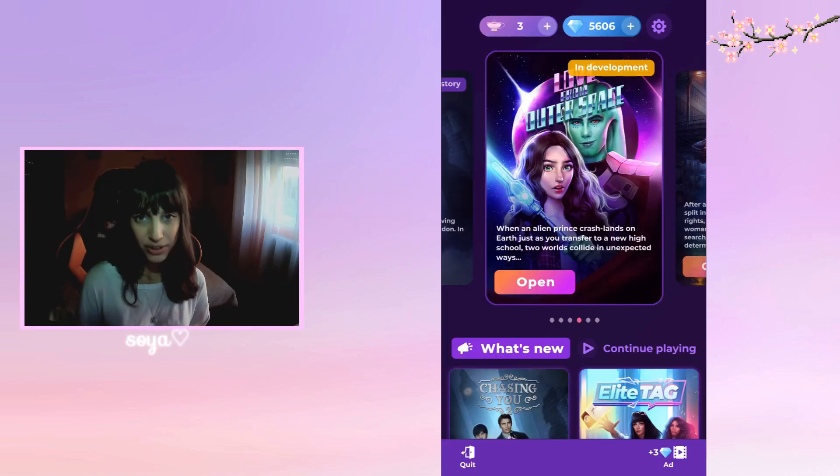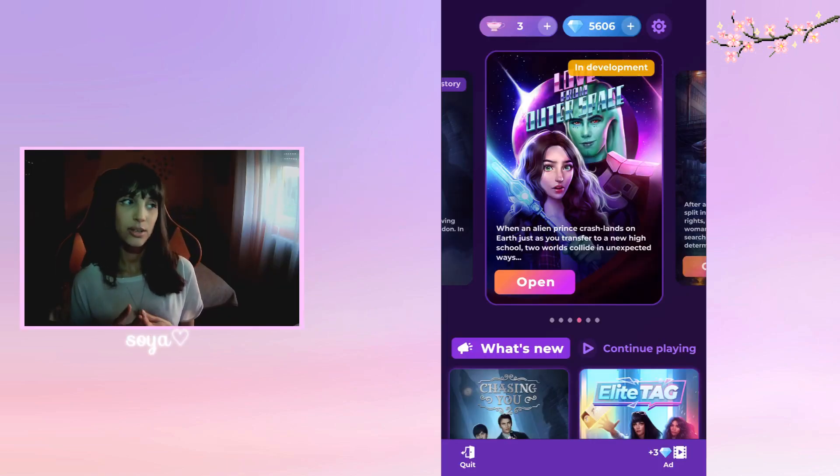In addition to this, you can get 10 to 13 diamonds by finishing an episode, and if you finish playing a whole book you can receive 100 to 103 diamonds. Now that you have diamonds, you have to save them — so how do we save the diamonds?